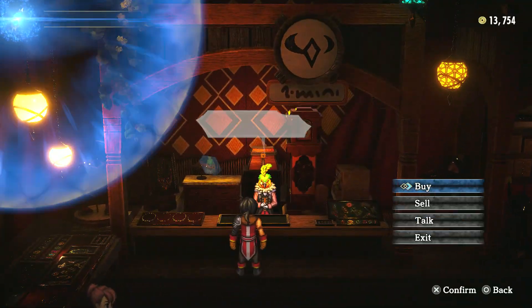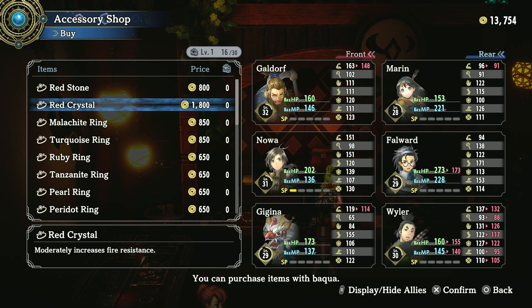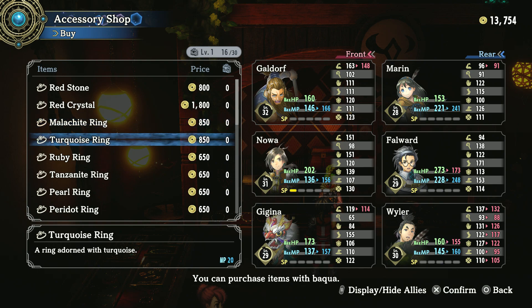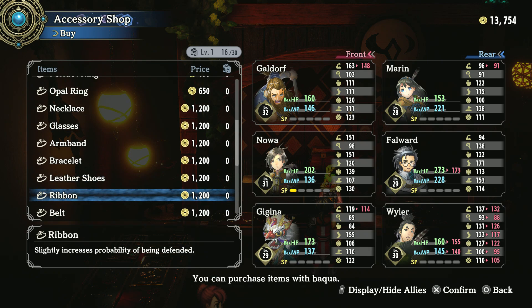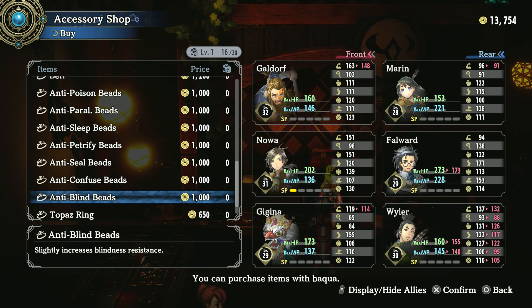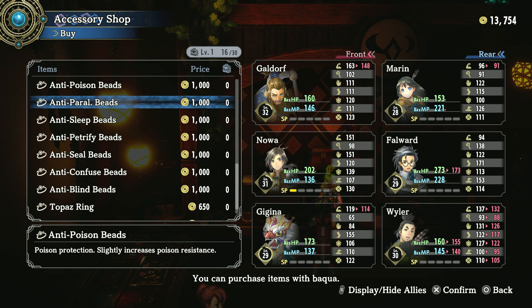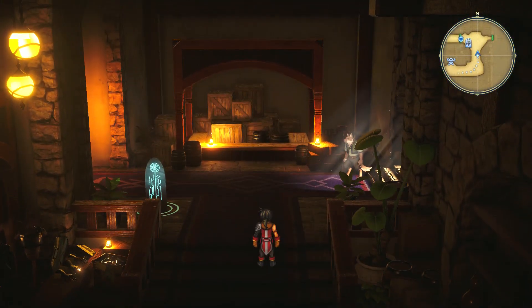Here's the accessory shop over here. This one moderately increases fire resistance. I thought I saw a ribbon — does it protect against all status elements? No, it doesn't. This isn't Final Fantasy.